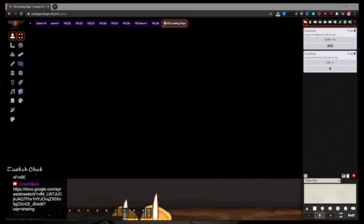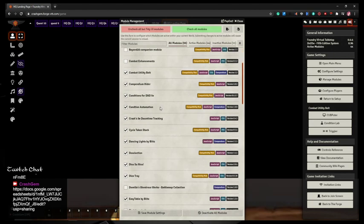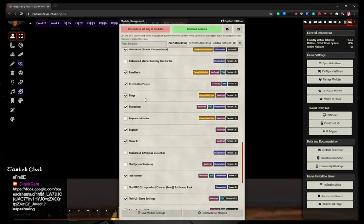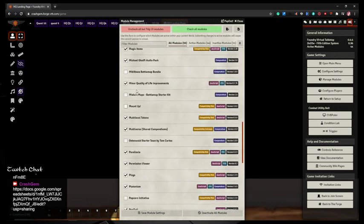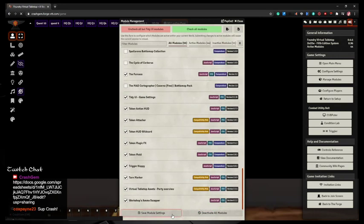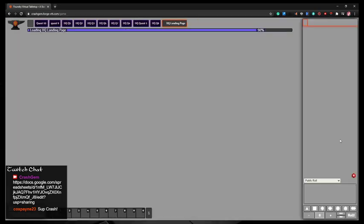One of the things I need to double-check is I did some last-minute changes to one of my modules in a different game. I'm going to make sure the same settings for Minor Quality of Life are in both places. I have to turn off Combat Enhancements because it fights with Turntracker, and everybody loves Turntracker. So Turntracker is going to win that popularity fight.